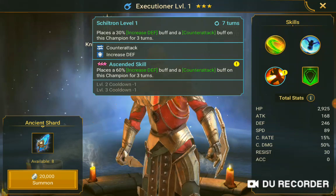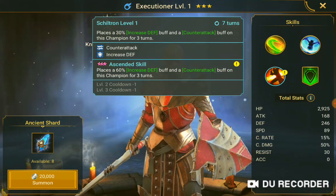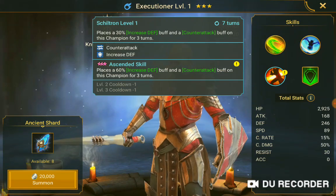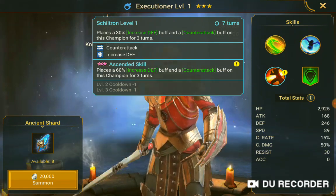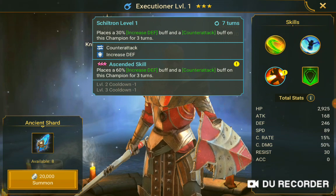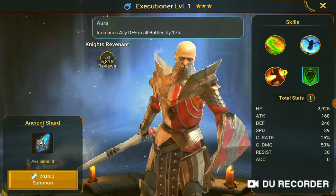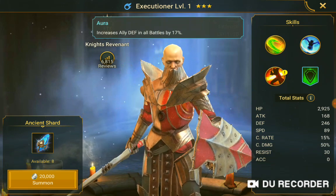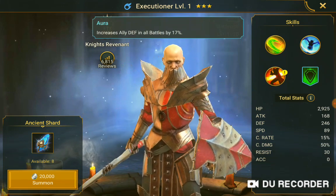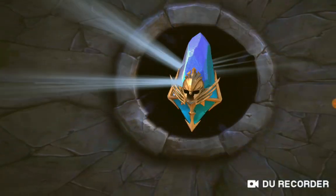Skrillion. Level 1 places a 30% increased defense buff and a counterattack buff on this champion for three turns. Ascended skill 3 places a 60% increased defense buff and counterattack buff on this champion for three turns. Aurora: allied defense in all battles 17%. Alright.